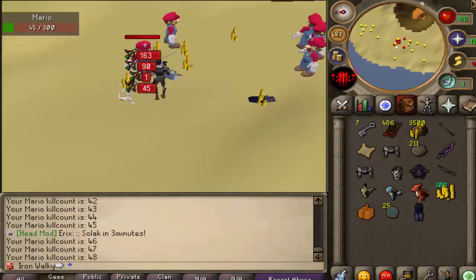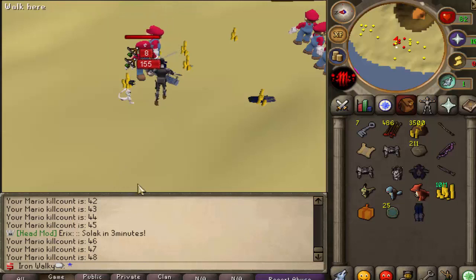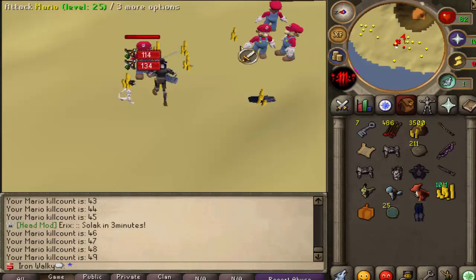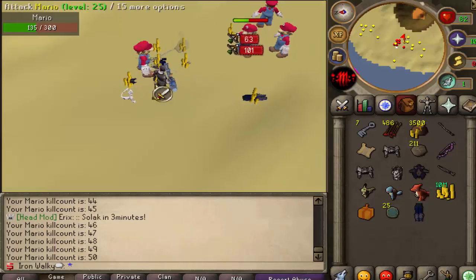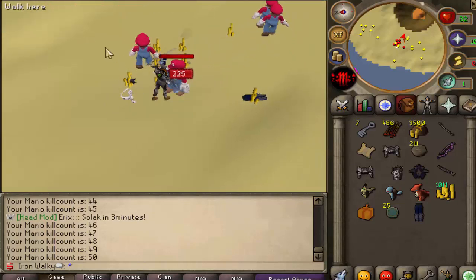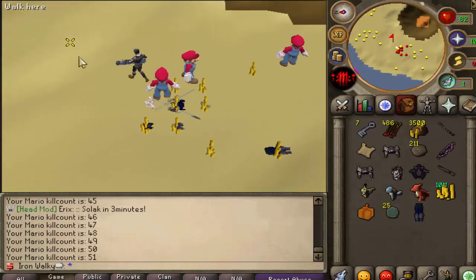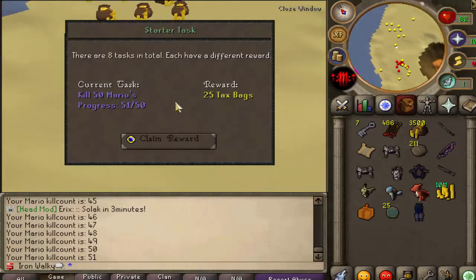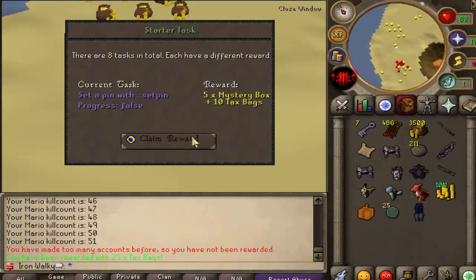We're going to use our brand new weapon now — definitely much better than the starter bow. Back to the training zone to complete the next task. That's kill number 15. Solok will spawn in three minutes — Solok is one of the custom bosses we're going to be spawning multiple times tomorrow in the event, so make sure to be online. It's super OP. Let's claim the first reward — 25 tax packs. And the next task is set neck hunting.